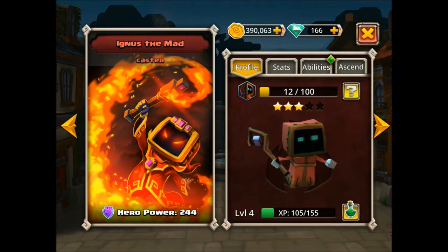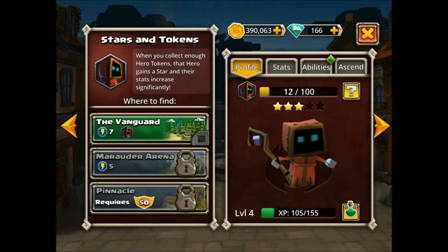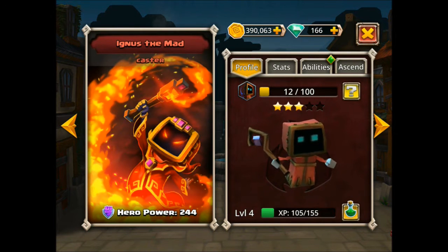Ignis the Mad. This is a powerful fire-based caster, and he's kind of an interesting character. He's got three stars as he comes out, and you can farm to get him higher star levels to further increase those stats. He's got a lot of synergies with other fire-based characters, as you'll see.